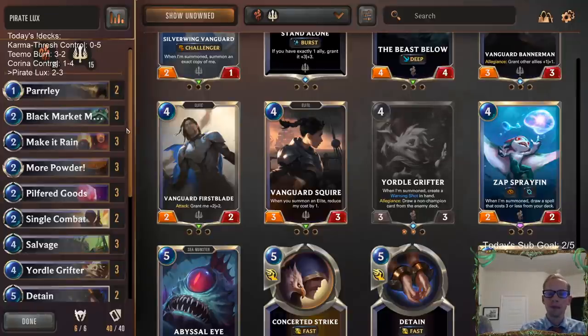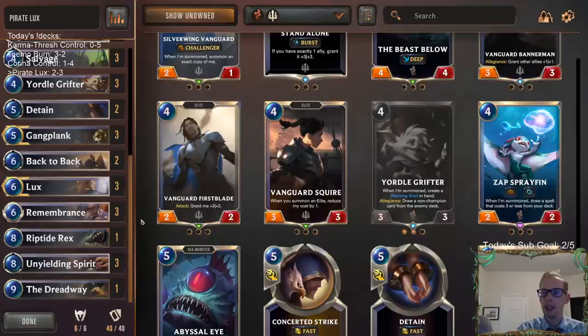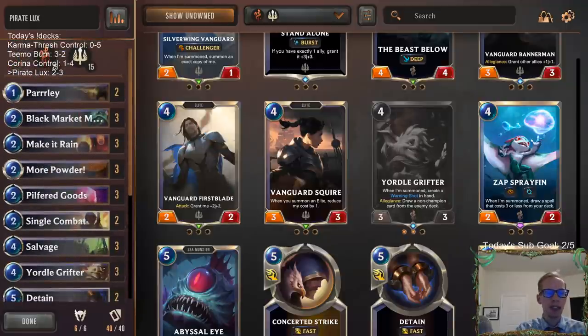I don't think this deck would work nearly as well without Lux. I think Unyielding Spirit and Lux are the two most important things to make this deck win games. I did make a deck with Dawn Speakers — we called it Monkey Fortune. We actually did really, really well with it. It was supposed to try to make infinite monkeys using Dawn Speakers, but we basically never did the monkey stuff, though Dawn Speakers was amazing. It was Quinn and Miss Fortune Demacia with Dawn Speakers and it was really, really good.